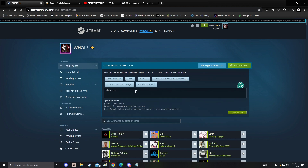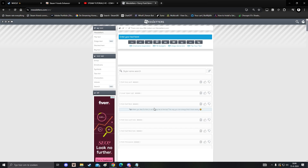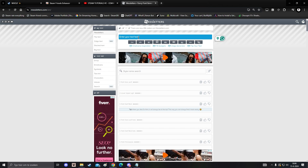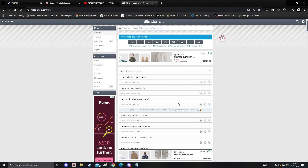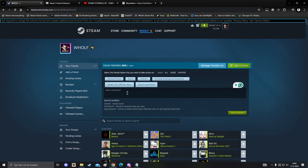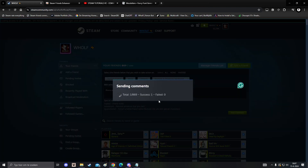Let's do it in a fancier way — for example, I'm on a text generator. Let's comment something on my friends' profiles, like 'Have a nice day to everyone' — something like that, it's up to you. You can also put in emojis and symbols and everything. When you want to send this to everyone, just click on Select All, which selects everyone in your friends list, and then post the comment.